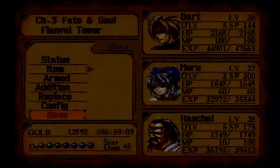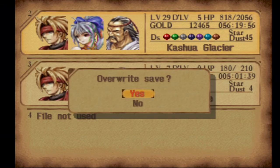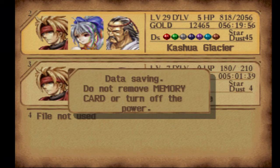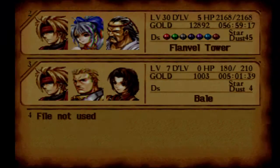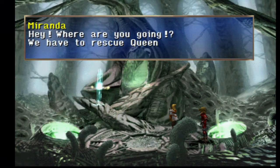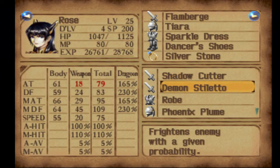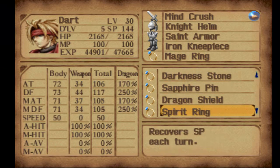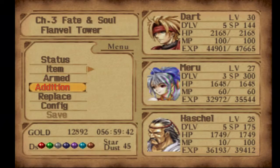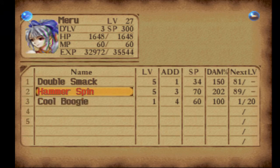Anyways, let's try to save. I'm not sure if we can use these teleporters here. We can try, but I think they're going to tell us no. Yeah, we can't use it. So in that case, what I'm going to do is put my talisman back on, and then just to make sure this battle goes nice and easy, I'm going to switch a few additions here. We're going to go for Crush Chance with Dart, and Hammer Spin with Maru. There we go - this way I can actually hit the damn things.